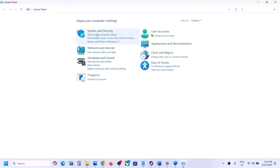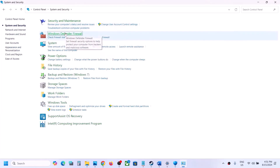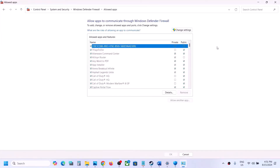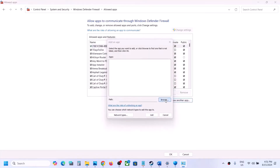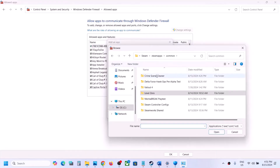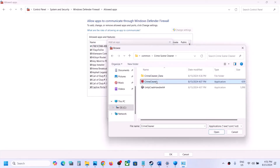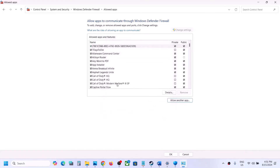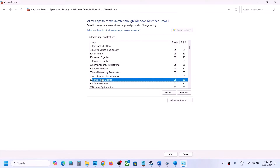Now type 'Control Panel' in the Windows search box, go to Control Panel, System and Security, Windows Defender Firewall. Click on 'Allow an app or feature through Windows Defender Firewall,' click Change Settings, then Allow Another App, click Browse, go to the game installation folder, open the game folder, select the game EXE file, click Open, then click Add. Once the game is added, launch the game and check.